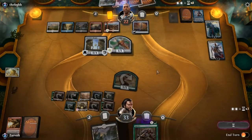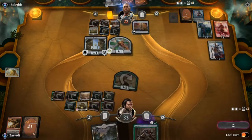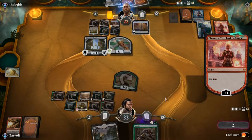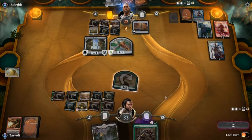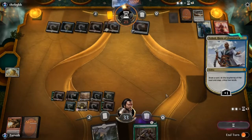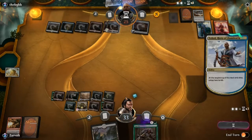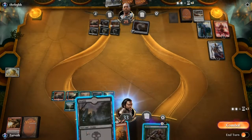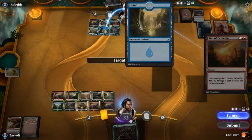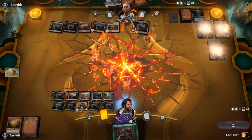They got a Chandra in their hand. There's Fumigate — that is not good. I'm not done yet. Teferi's drawn cards for him. Star of Extinction — thank goodness. I guess we get rid of the island. I'm tired of Planeswalkers.